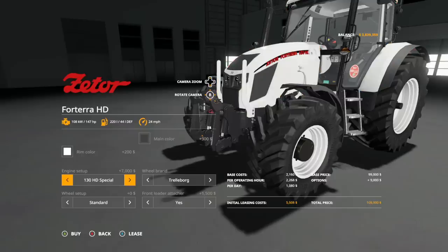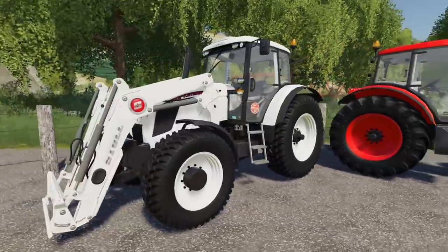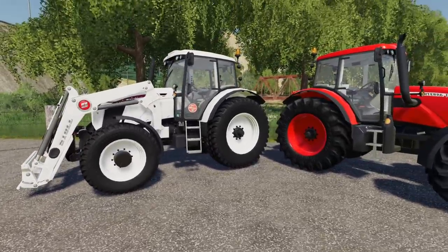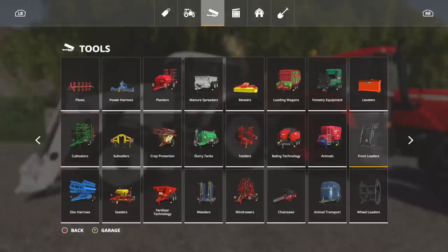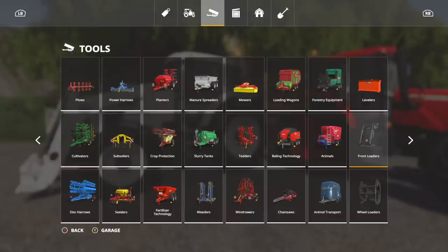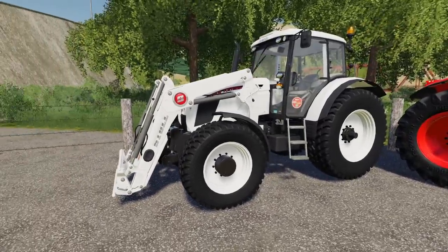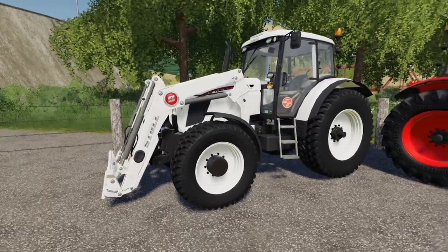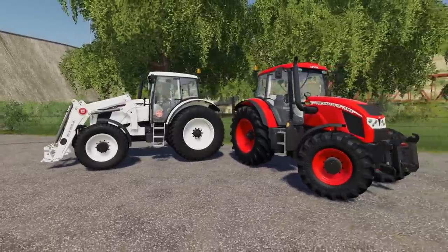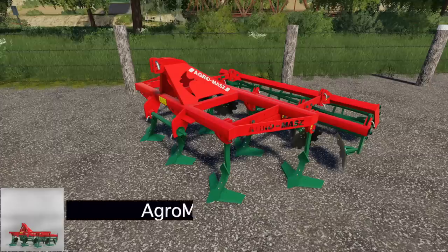The white is the standard in-game white. If you're using the front loader, this is the smaller Stoll front loader — the FZ30, not the FZ60. You could probably use the FZ60 and be fine even though the horsepower requirement is a little different — I still think you'd be okay. But the FZ30 works perfectly. That's the Zader Forterra HD.